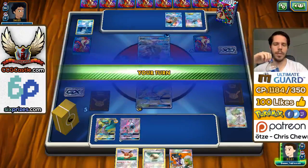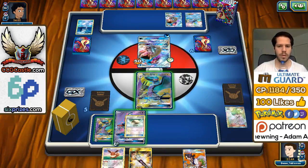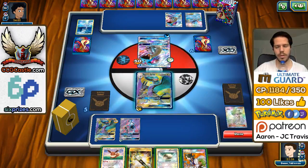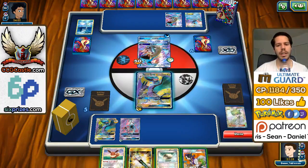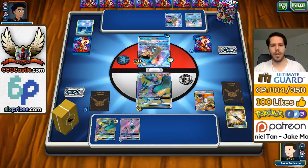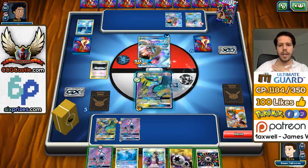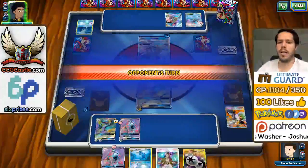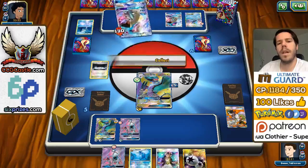My opponent plays another Collect with no energy. I'm going to attach the Float Stone, but I kind of don't even want to attach it to the Lele because I probably want a Choice Band there, and there are only two Choice Bands. I also get a Silent Lab, which is pretty good. I do manage to find the Choice Band and another Rainbow Energy to attach to the Noivern to make sure we keep getting Distort. A 3-hit KO is in the books for us, and my opponent cannot retreat the Lapras thanks to Silent Lab.